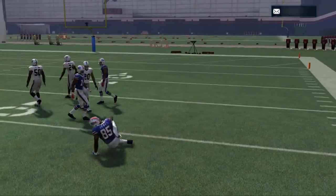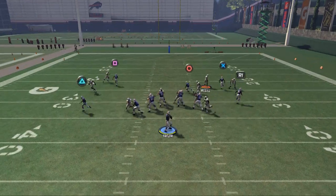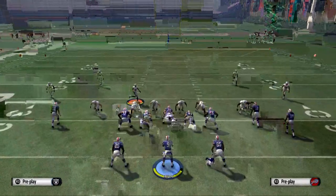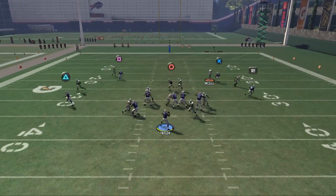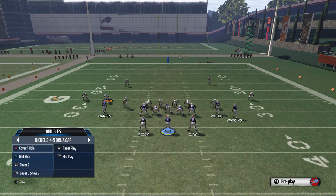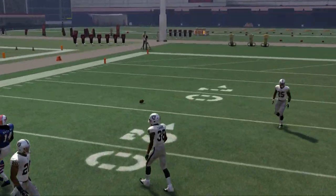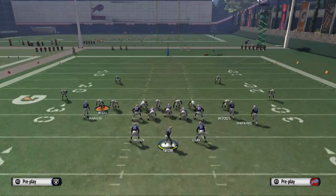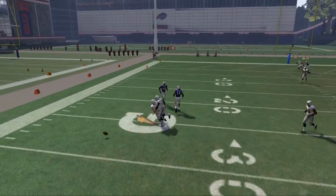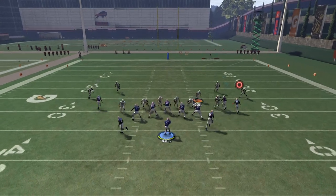Now I want to show you some man pressure. With the middle blitz, your first read is still going to be open to the outside — it does a nice job at beating man, so you'll be able to hit that quick. If that's covered, or if they start user controlling it, your second read is not going to beat man — that's important to know. You can't throw that route early against man; later you can, but not early. Watkins is going to toast man-to-man, so use a nice touch pass. It's a quick read off the line.